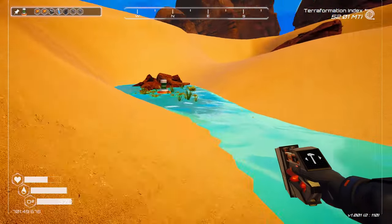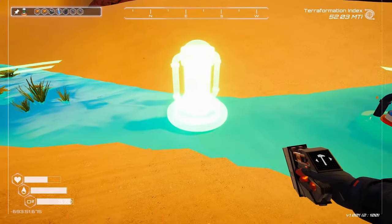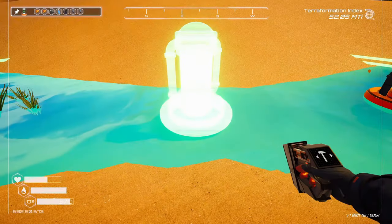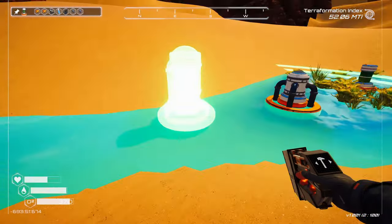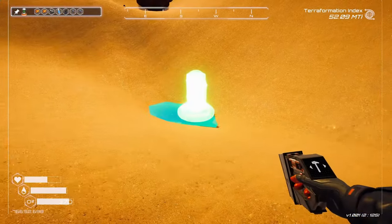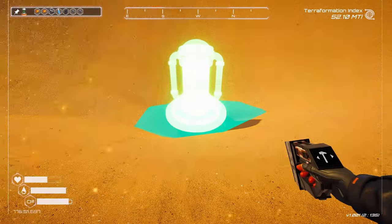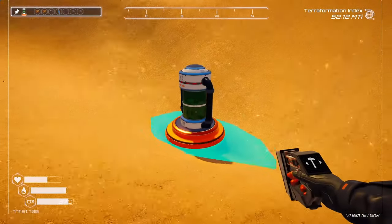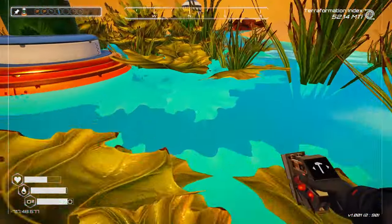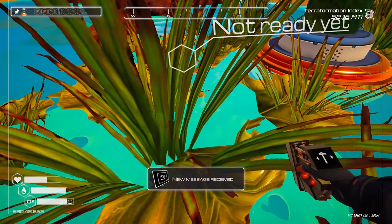There is. Tier 2 algae generator. It's gonna grow, right? We can put one in this little puddle — might as well. Eventually, that's gonna fill up.